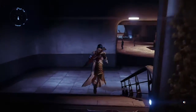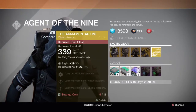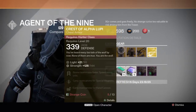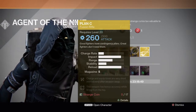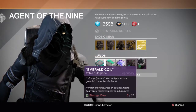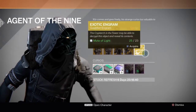I'm also going to show you exactly what he's carrying, if y'all feel like you want to come get something or not. Agent of Nine is gonna be carrying some armor this week — looks like it's all body armor, so each class gets a body armor. He's also got a fusion rifle this week.